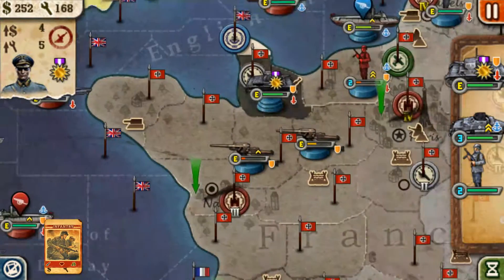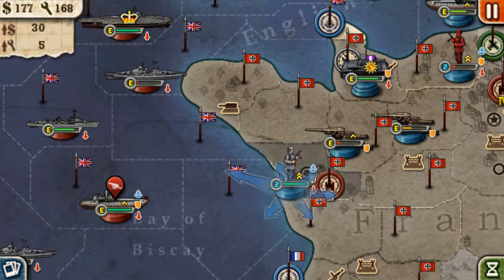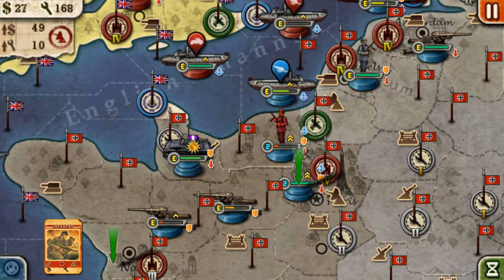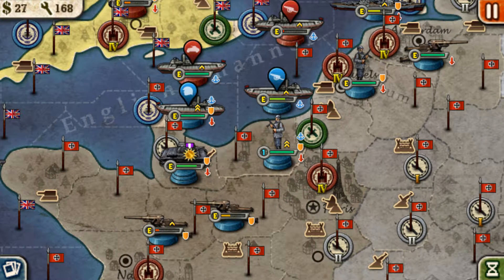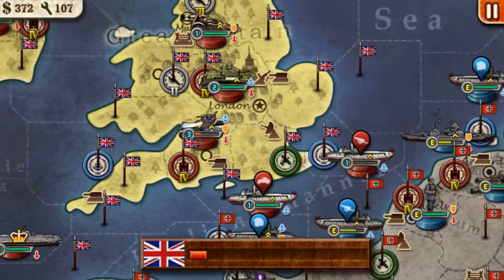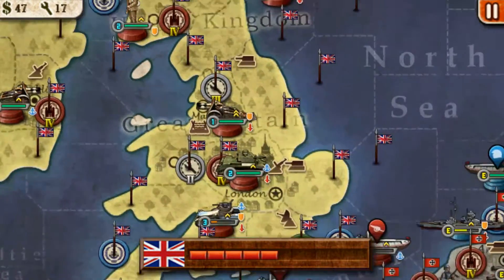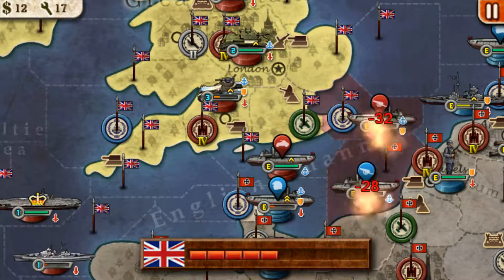We want to have one infantry in this city at all times to protect it. We want two infantry. I'm just gonna go in from this city. What I'm trying to do is hold my seaport so I can buy a cruiser or even a destroyer — to block England from sending stuff to me, so I can get an army ready.